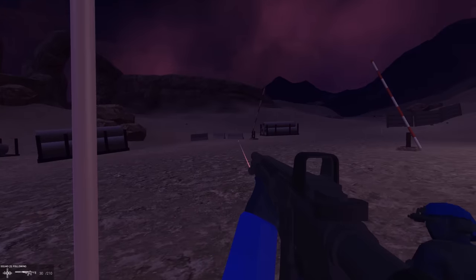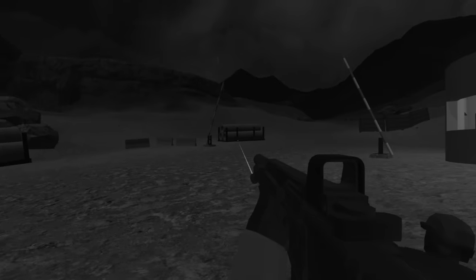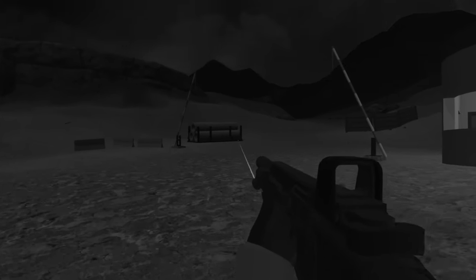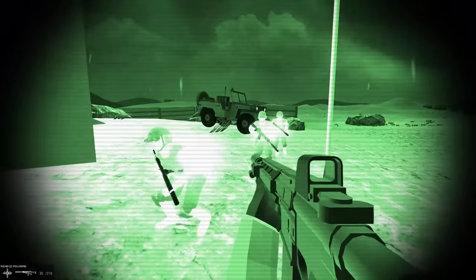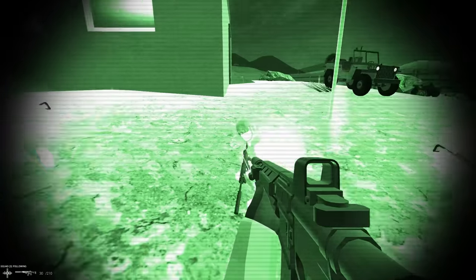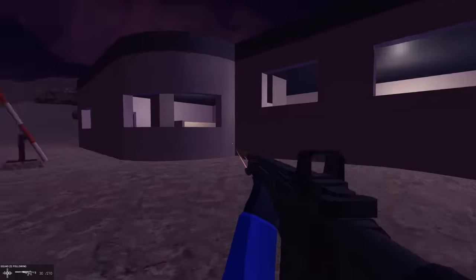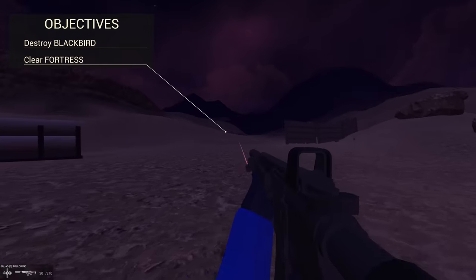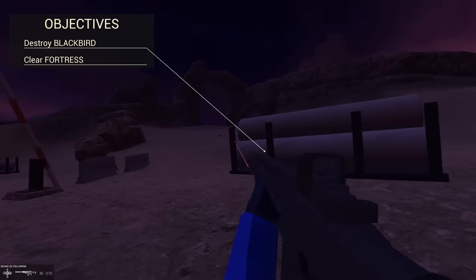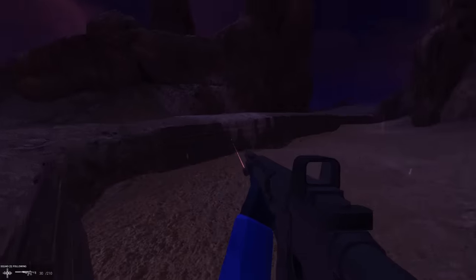I'm calling HQ real quick — where's the target and what authorization do I have? One two to six actual, target is in the main house, you have execute authority. Bravo six going dark. Night vision has been upgraded as well; units glow a lot now. There's unnatural light around here so my night vision is a little squirrely, but we're going to first take out the Blackbird so they can't get reinforcements. The AI has been significantly upgraded — they'll stick to me like glue.